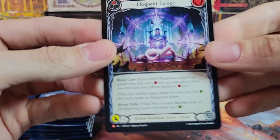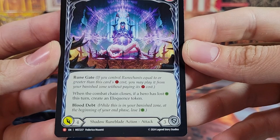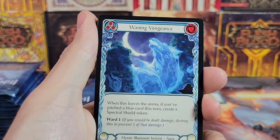You know what I think it is? That is the reprint one — Shadow Runeblade. So this is like a reprint Majestic. That's what it is. Now I'm remembering — that is also in that slot.